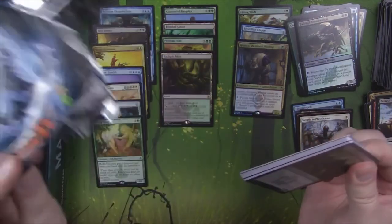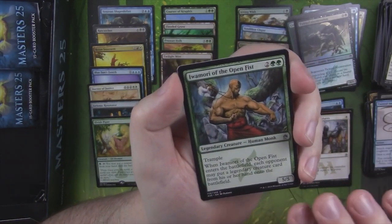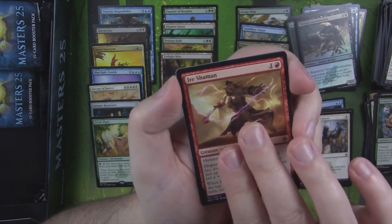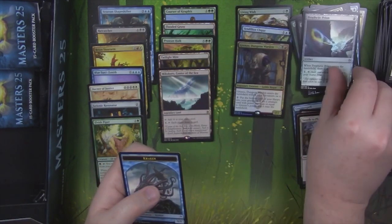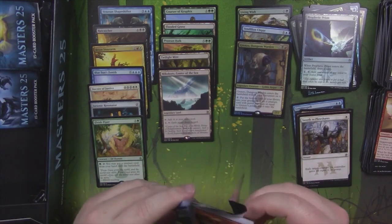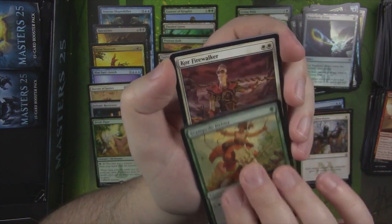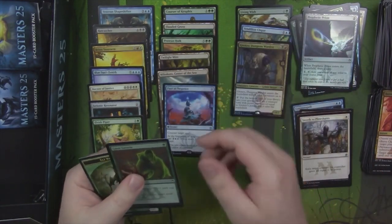Let's keep cracking along here. Twisted Image. Iwamori of the Open Fist — this card's really good, but you gotta roll the dice with him. Irish Shaman. And it's a Mikokoro, Center of the Sea — not a bad little rare either. And a Foil Prophetic Prism with a Kraken token — there's the 9/9 Kraken token you get from that whale. It's even eating the whale in the token art. Stampede Driver. Core Firewalker. Boros Charm. And Pact of Negation — very good rare as well. And a Foil Giant Growth.